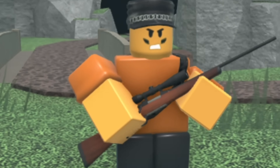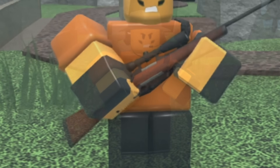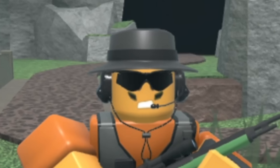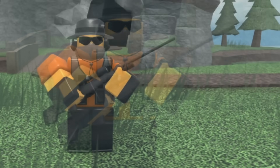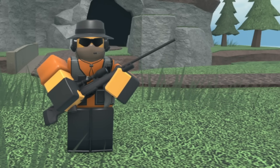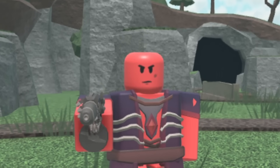Next up we have the Halloween Hunter. At level zero it has a black hat, an orange shirt, and a regular hunting rifle. At level one it gets some black gloves. At level two it gets a fedora and some headphones. At level three it gets some sunglasses, a necklace, a vest, and a green gun. At level four it gets a face mask and its hunting rifle turns black. Overall this is a pretty mediocre skin and compared to the other Halloween skins I'm gonna rank this as a five out of ten.